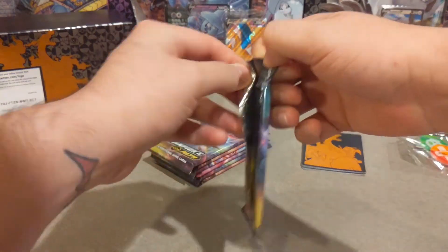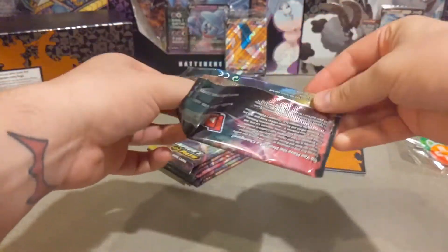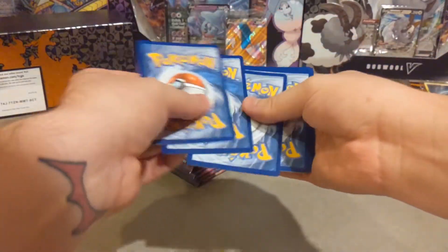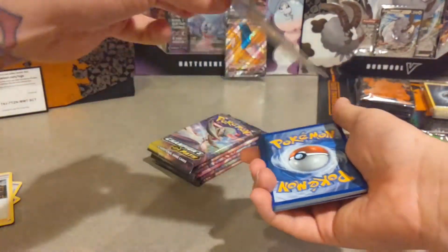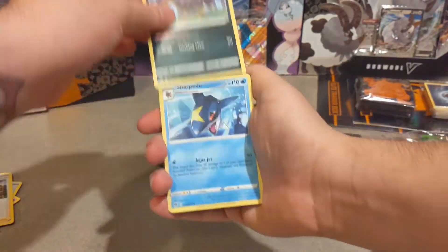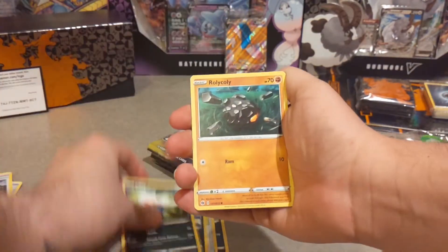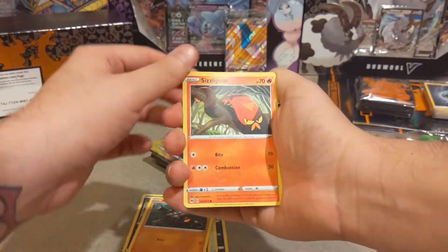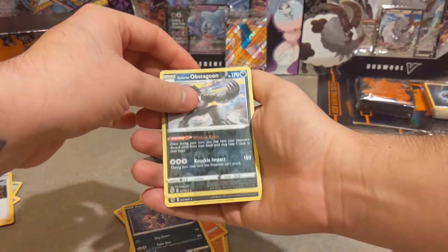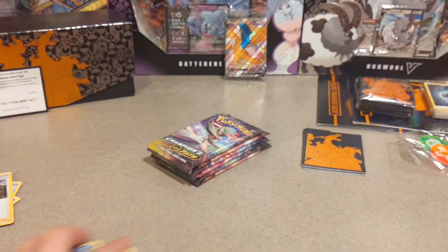Pack number four — crack that open and see what we can get. Energy card, three to the front. Out of this pack we have a Liepard, a Sharpedo, a Hyper Potion, a Nickit, an Inkay, a Roly-Coly, a Sizzlipede, Purrloin — for our reverse we have Galarian Obstagoon, and our rare out of this one is also Galarian Obstagoon.